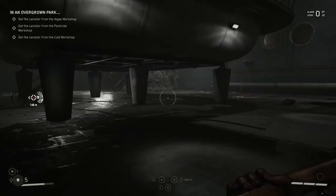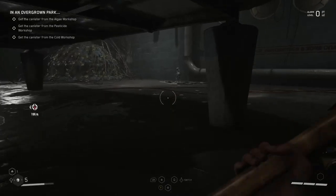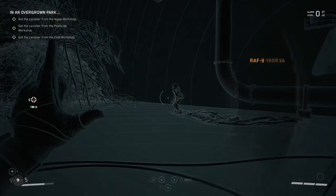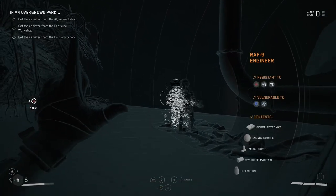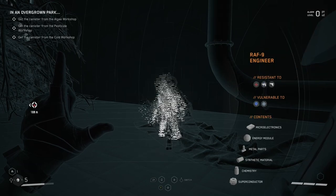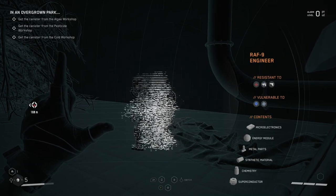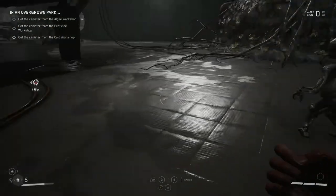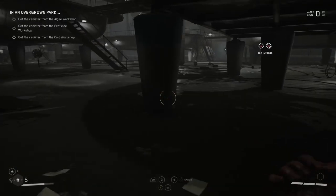Now this guy here — you want to kill him. I'm going to freeze him. Freeze is like one of the only things that works on him. If you scan him, you'll notice he's resistant to fire, shotgun, and regular guns. Freeze and electric work on him. But I have freeze, so I'm going to use freeze on him.